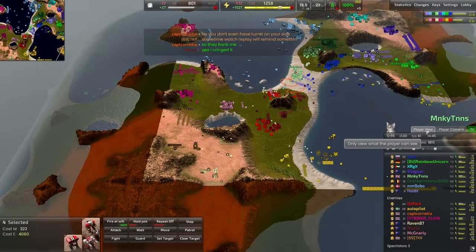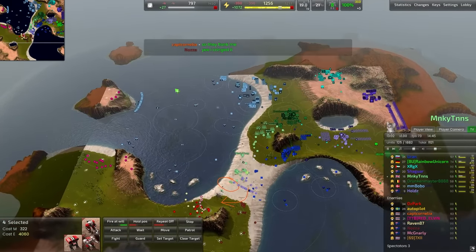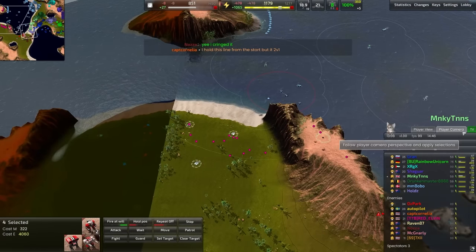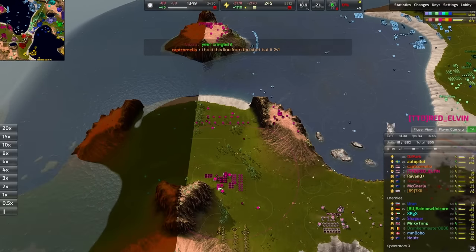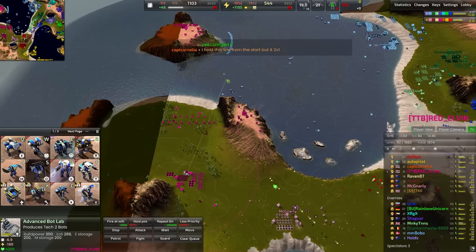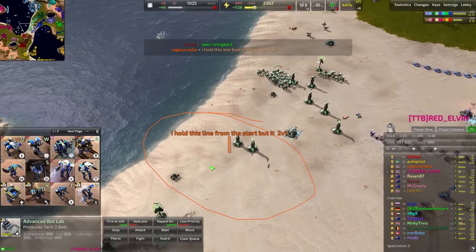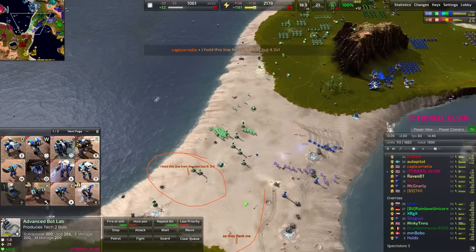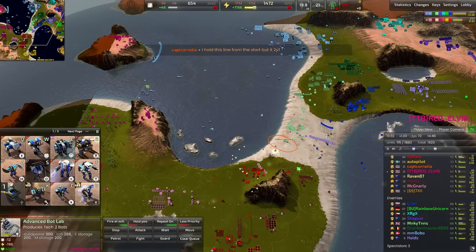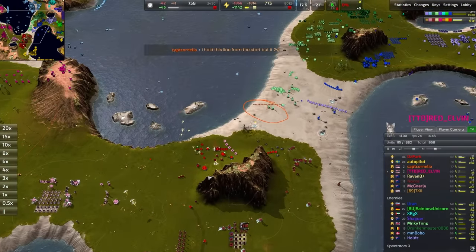The blue team is just fighting for the middle of the map right now. The light blue player Mbobo has captured the entire northern sector, building up some static defense. The hot pink player is going into a T2 bot lab, probably just going to focus on teching up. Both of these players decided to go for tech, which meant that the front line fell here. That doesn't mean that Captain Cornelia is out of the game - she's going to be able to recuperate losses and push back in if a constructor and some metal extractors are handed over.